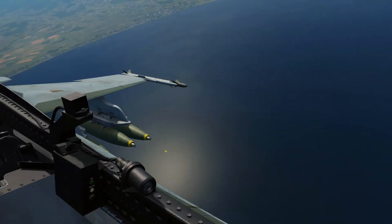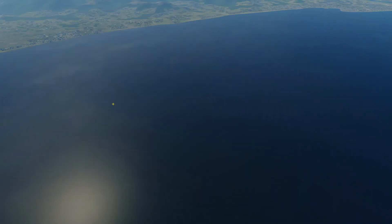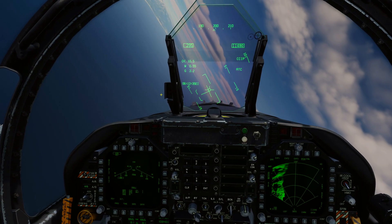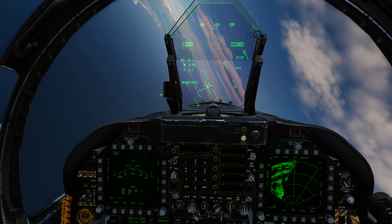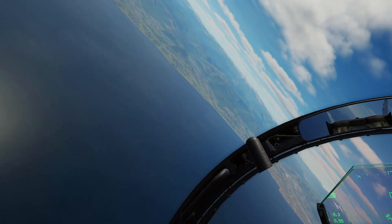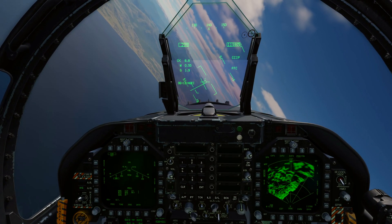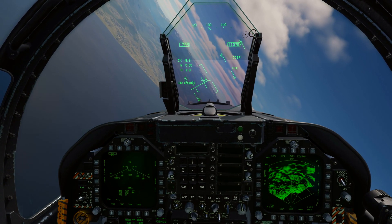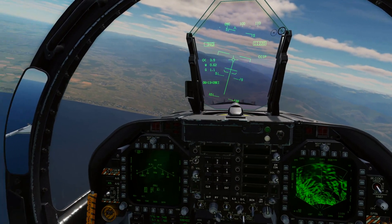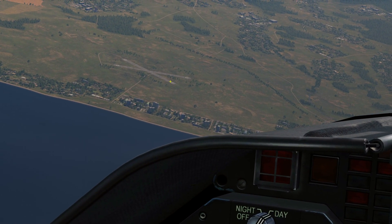We're going to go ahead and take some targets out. Over here on our little airfield, this is where our targets are — eight T-72 tanks that we need to destroy. So we're going to head back over that way and drop some bombs. We've got eight targets, eight bombs — how many tanks can we kill with the Hornet doing dumb bomb drops in CCIP mode with Mark 83s? Alright, we've got targets down there. Let's go for this one here.